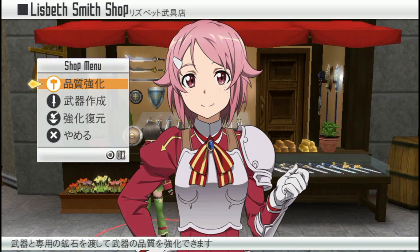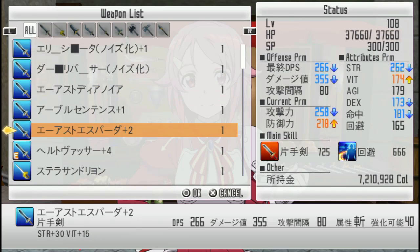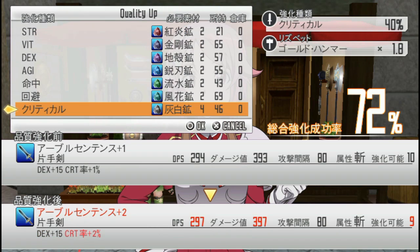The second option is craft weapon, but I don't have materials for it. Basically you give her material and she crafts you a weapon. Also, looking at the top right corner — there is a base upgrade success chance, namely the 40% listed there. Then there is the hammer modifier — this is Liz's hammer. I'm not sure what triggers it to become better. I'm assuming it's a story-based event, but basically she gets better equipment and then has a higher chance of successfully upgrading your weapon.